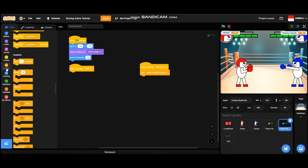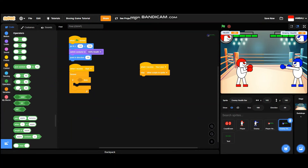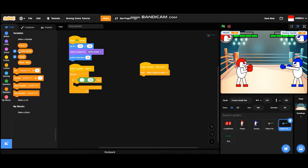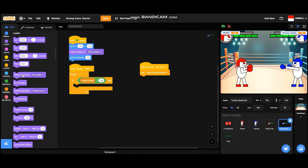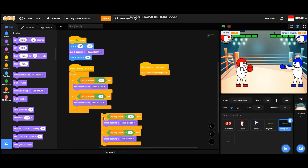Inside the forever block: if enemy health equals 100, switch costume to '100 percent health'. Duplicate this code — if enemy health equals 75, switch costume to '75 percent health'. If enemy health equals 50, switch costume to '50 percent health'. If enemy health equals 25, switch costume to '25 percent health'.